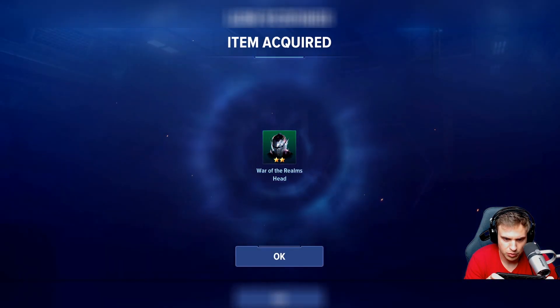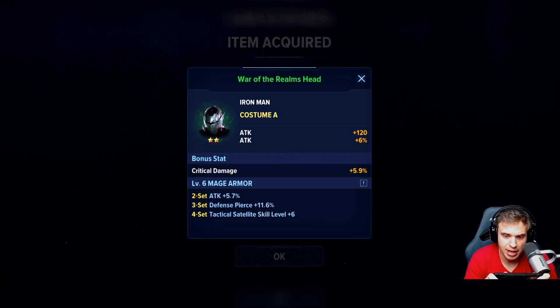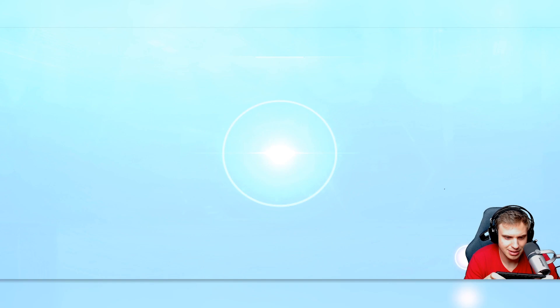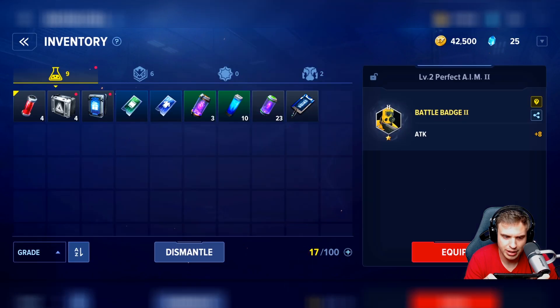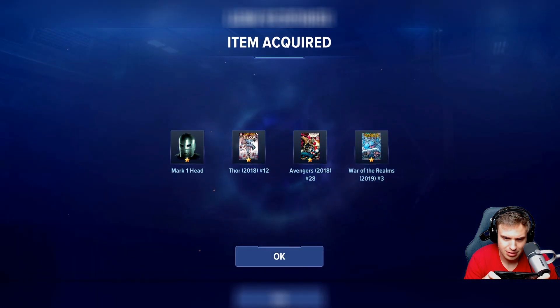We're gonna get some costumes - 'War of the Realms' head for Iron Man. That is sick! I can put it on. Three percent costume draw, let's see what we get. We can only get Iron Man stuff since we're playing Iron Man right now. I guess we're gonna find out what's inside. Some cards - what do cards do?